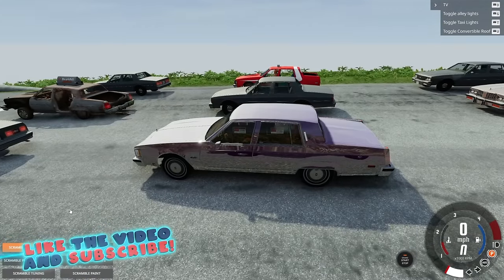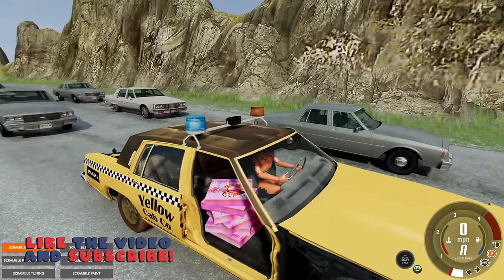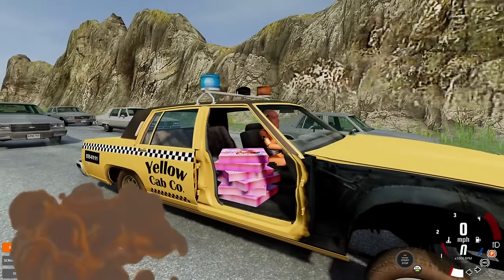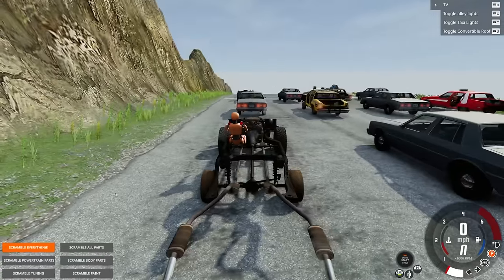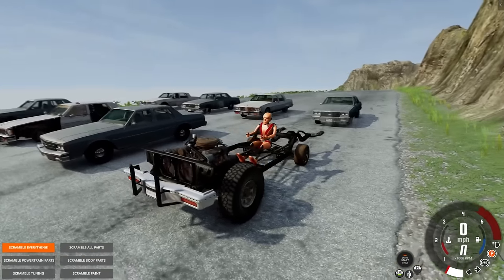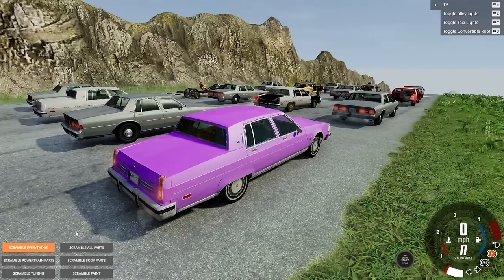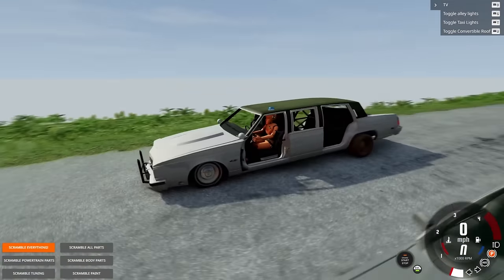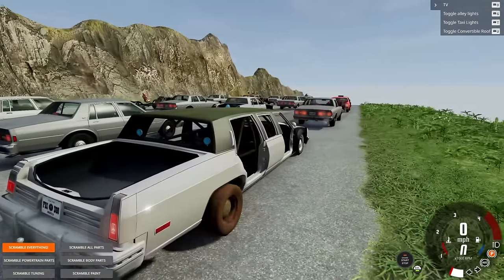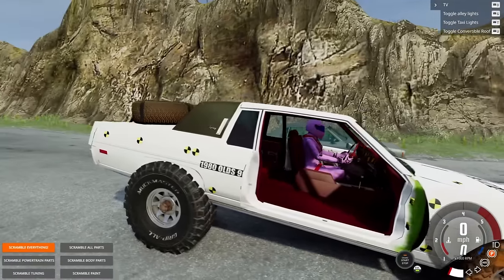Scrambled another one — that's like a weird taxi cab with pizza boxes in it. Another one scrambled, that one's somewhat intact. What is the dummy even hanging on to? I don't want too many chassis-only configs. Oh my goodness, we got the limo — I have to race this car in the first round, that is awesome.